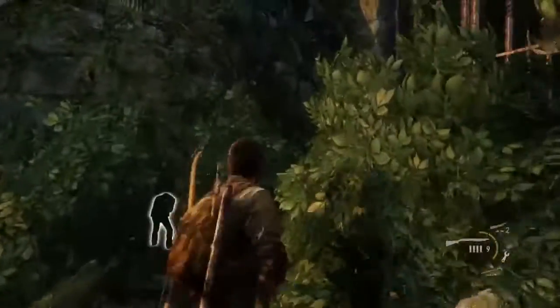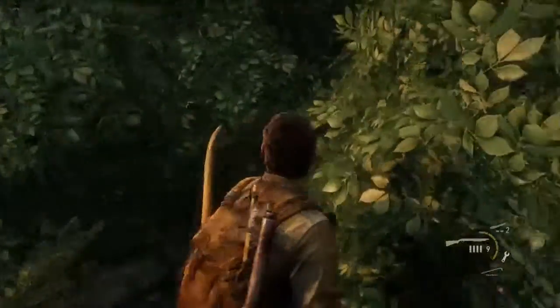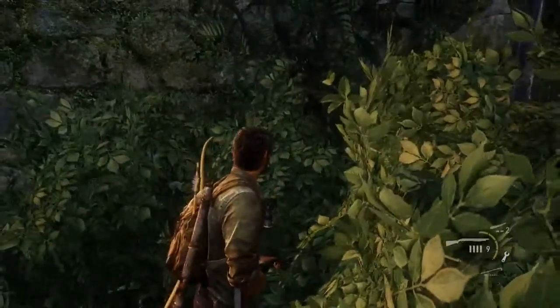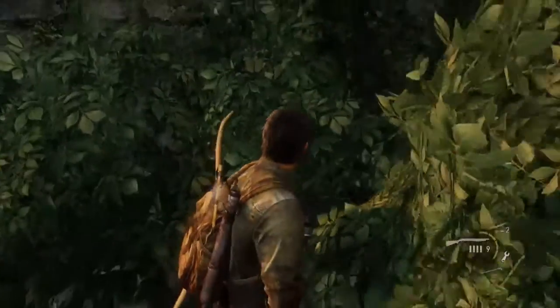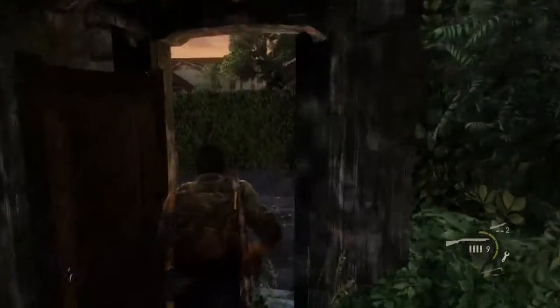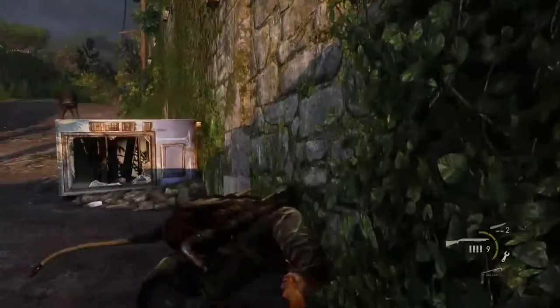Nice bush over here — it actually looks kinda nice. In the sun it looks pretty good. There's a guy over there. I wonder why it's showing you that. I've been trying to 3D model some bushes lately so I'm looking at their methods. It's probably not interesting for the people watching, but it's just like a bunch of static planes. It looks better than some of the old trees and bushes. When I tried doing that in school it looked terrible every time. Those vines on the walls look so good — this is nice over here.